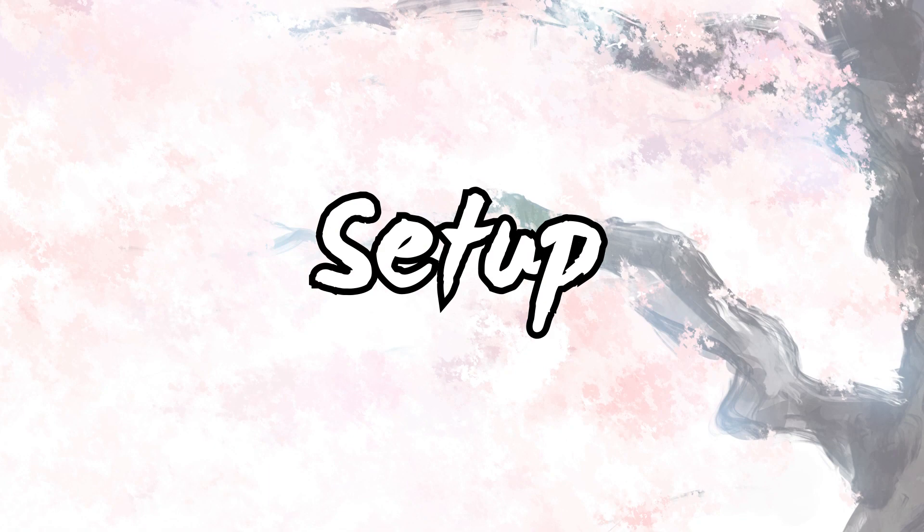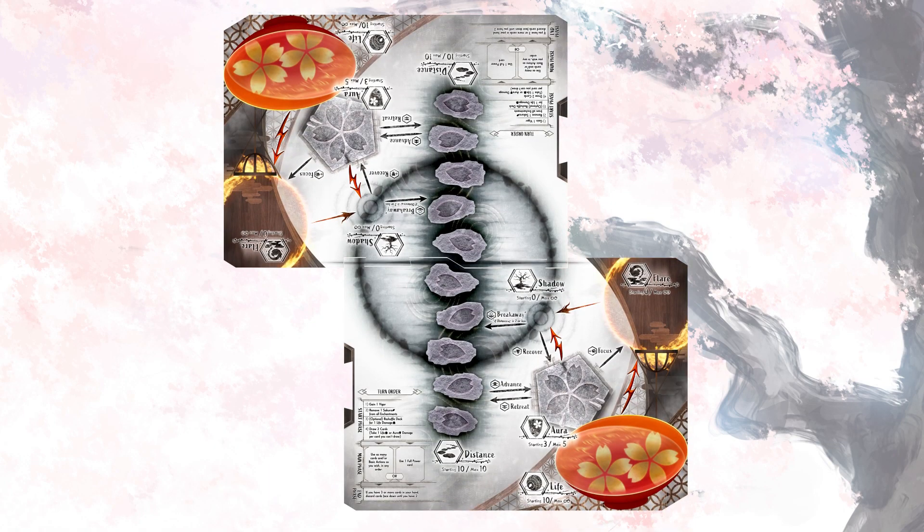In the middle of the table, combine both game board halves into one. Place 10 sakura tokens onto distance, 3 sakura tokens on each player's aura, and 10 sakura tokens in each player's life.